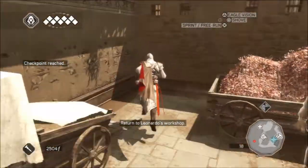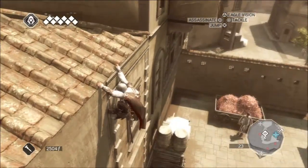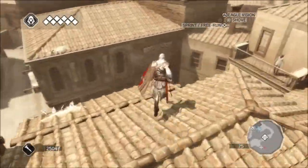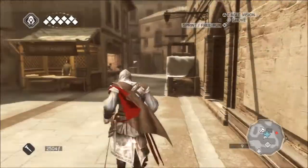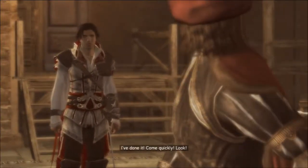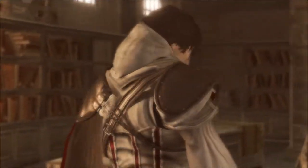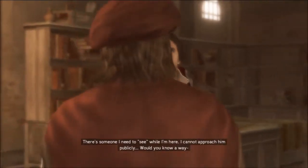Wait — is that a chest? I really want to find that chest. I'll find it later otherwise we'll be there for three hours. Let's go see how Leonardo is doing — that was nice and quick. Basic Assassin's Creed stuff. Leonardo says 'come quick, look — take it, try it. Thank you Leonardo. There's someone I need to see while I'm here; I cannot approach him publicly — would you know a way?'